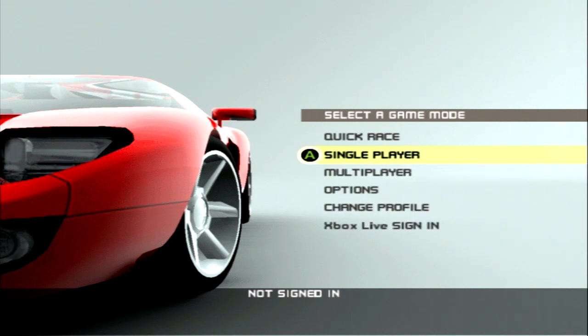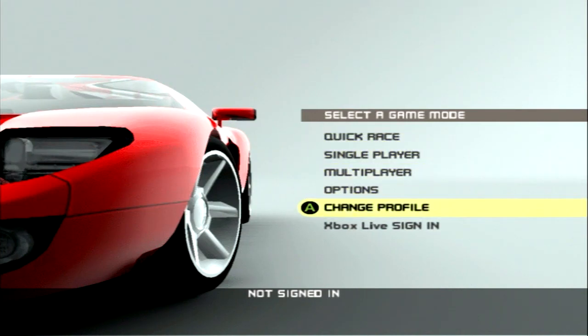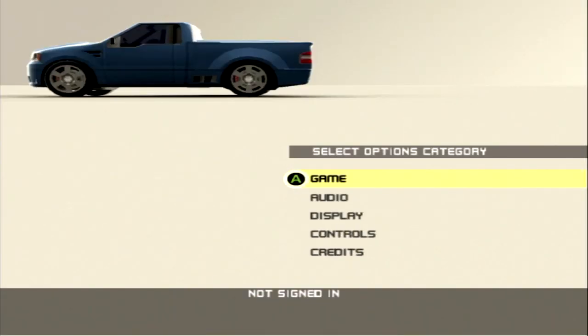If you haven't realized, we are playing Ford Racing 3 for the original Xbox. A few things before I get into anything: here in the main menu, it does have Xbox Live support. You can change your profile and go to the options, which are very simple. Make sure the game has widescreen on. This is one of the reasons why I'm playing this on Xbox instead of PC — because the PC version does not support widescreen, oddly enough, even though the original Xbox version does, and I think the PS2 version does too.